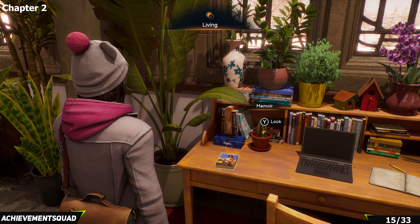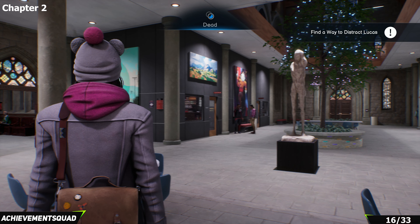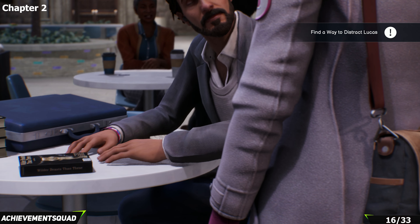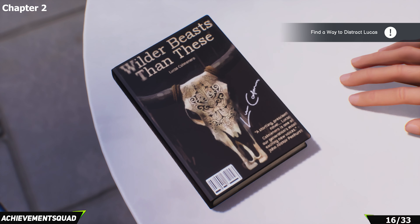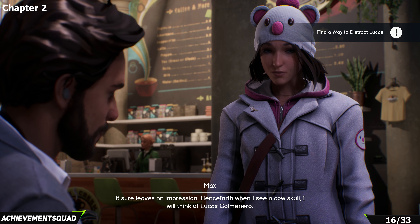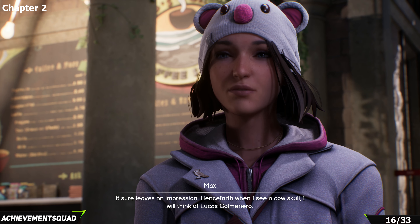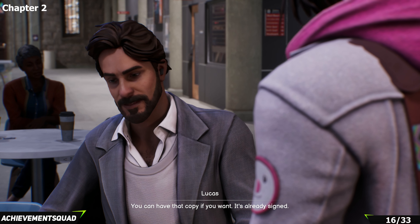Once done in Gwen's office, you'll be speaking with Lucas as part of the story. In the dead world, he'll have a stack of books on his desk after you've spoken to him — talk to him about the books. He'll offer you a copy of his signed book. If Lucas is somehow involved in the mystery, this may come in handy.